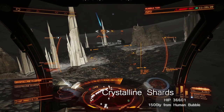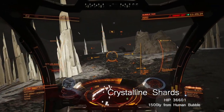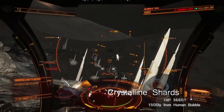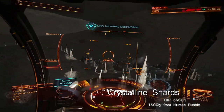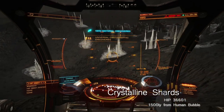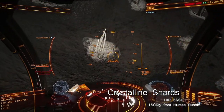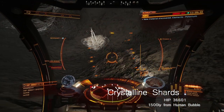The last type of life I will describe is also one of the rarest and is farthest from the bubble — crystalline shards. Crystalline shards are a very good source of the rarest raw materials, and are unusual in that their point of interest also combines a geological site within it. The nearest site to crystalline shards is in HIP-36601, approximately 1500 light years away from the human bubble, and the bodies are located far away from the primary star.